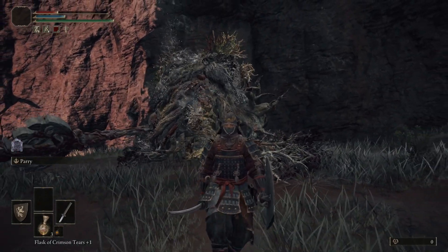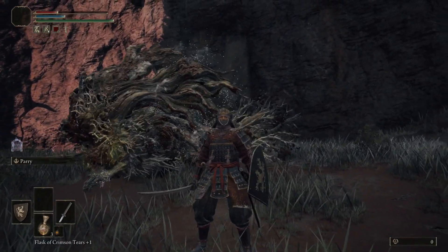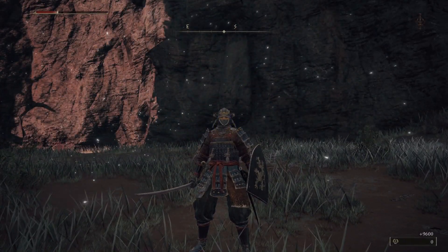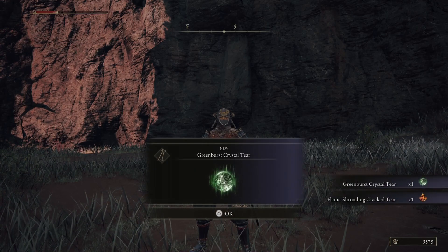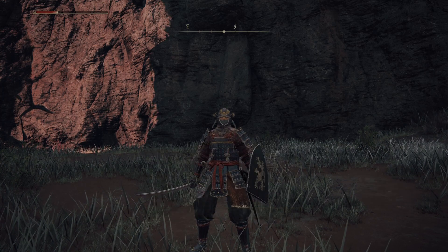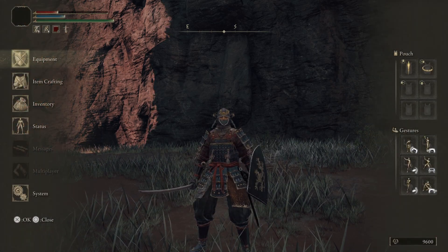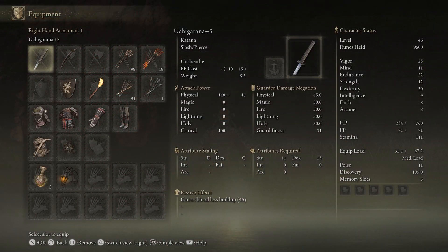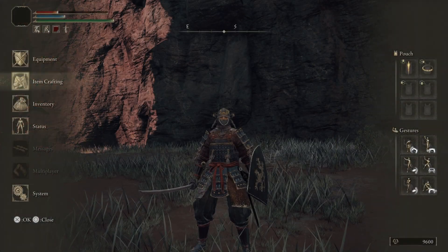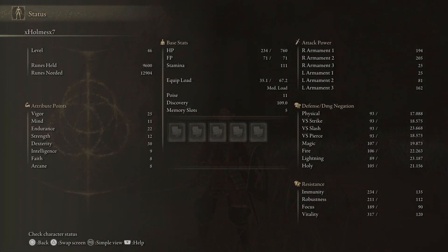And yeah, that's pretty much it for the Earth Tree Avatar. Hopefully this video has helped you guys out if you're having trouble against this guy. These are the items it drops upon defeating him. Here are my weapon stats, my talismans, and my actual stats if you're curious.